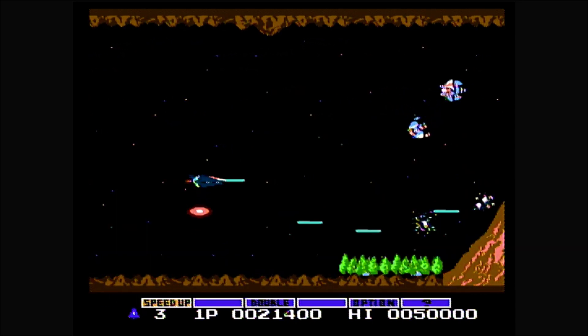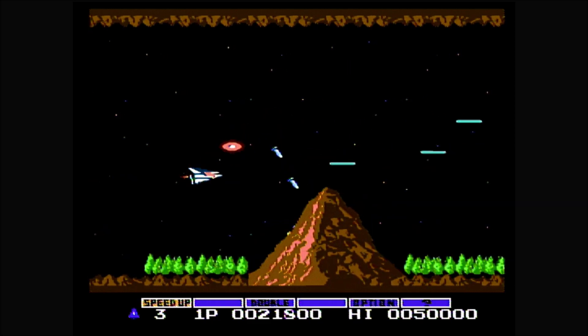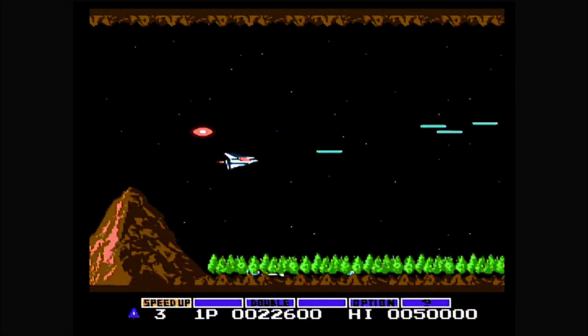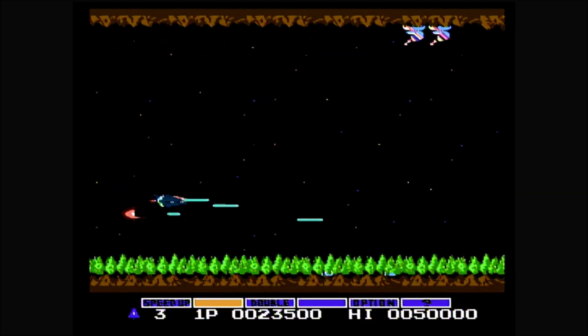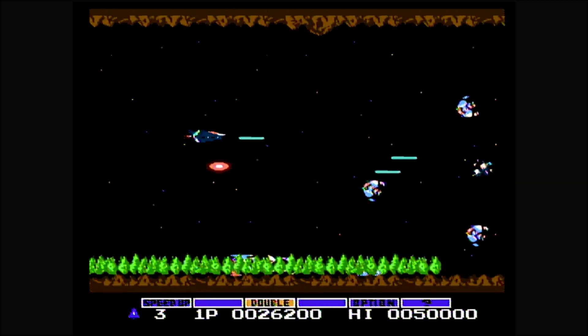You are the last hope for the gentle people of Gradius. Get ready to blast off! Gradius is a horizontal scrolling space shooter for one or two players alternating, with one mode of difficulty. For the controls, use the d-pad to move your ship, A to fire at a slow auto-fire pace, and B to activate a highlighted power-up at the bottom of the screen.